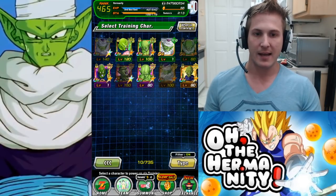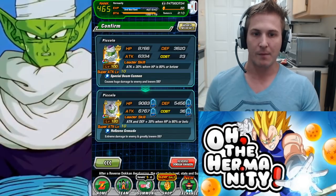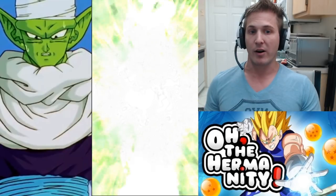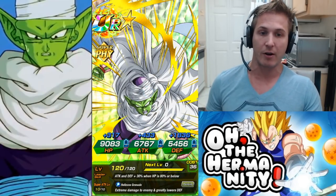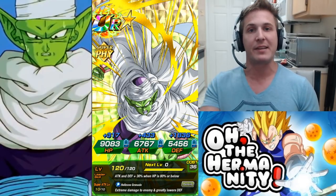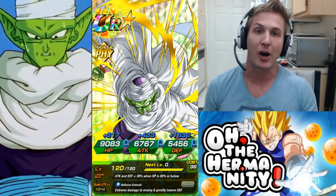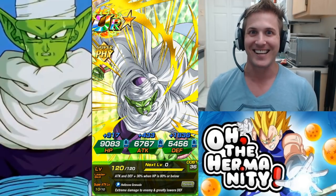Now that he's maxed out we can go to Team, use reverse select, click on Piccolo, and reverse him back to his TUR status where he becomes a very valuable unit. I hope you guys enjoyed the video and this helps you with your team building. If you have any suggestions for future videos, leave them down in the comment section below. More good stuff coming soon, see you guys.